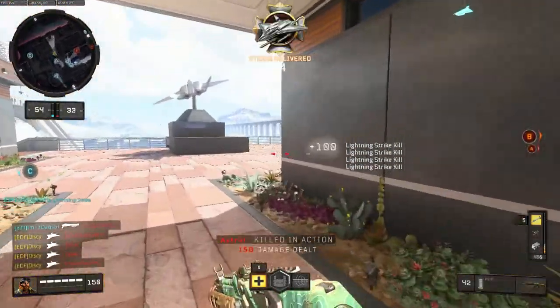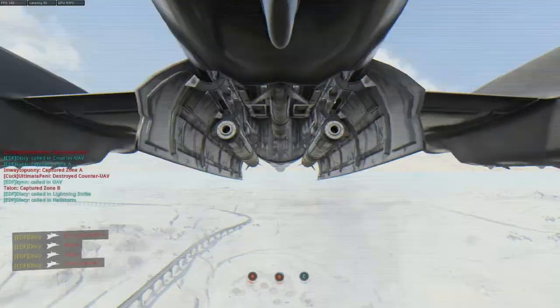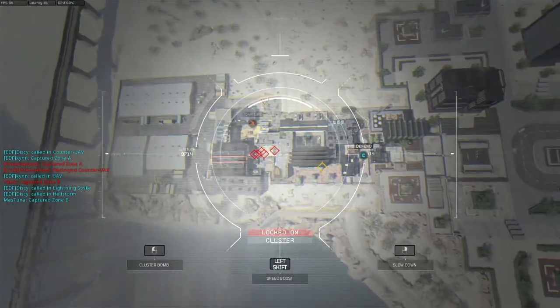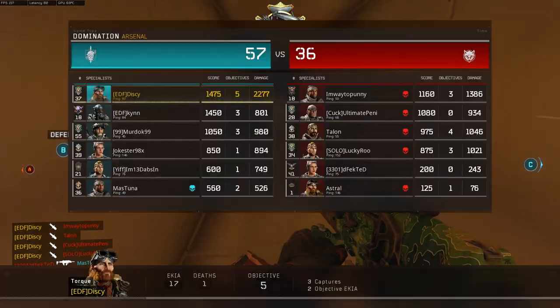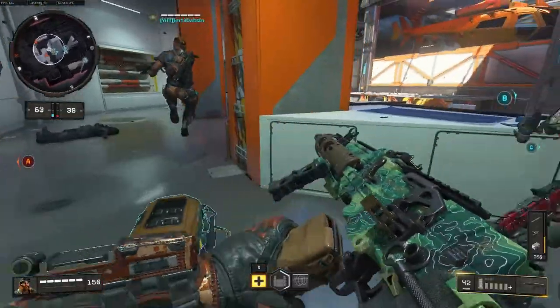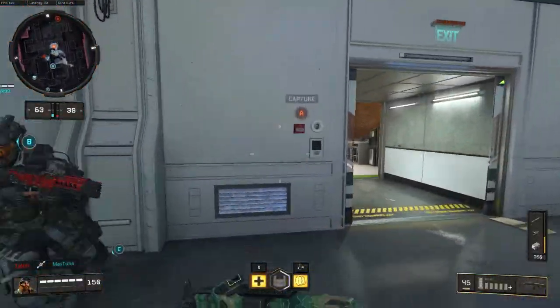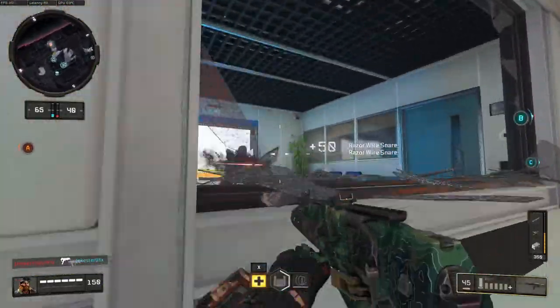The airstrike gets a lot of kills — it got four kills there, probably the most I've gotten in one go. When I hit the Hellstorm it got four in a row as well. See how quick that was? Super quick. It's extremely helpful and useful when you're engaged in a fight and running low on ammo.